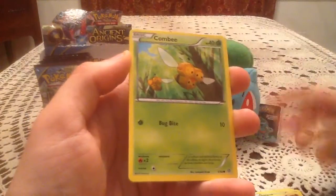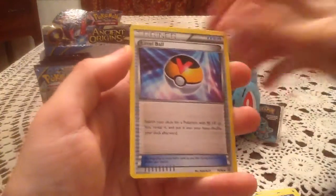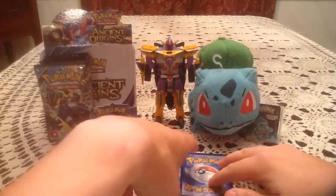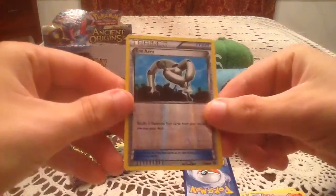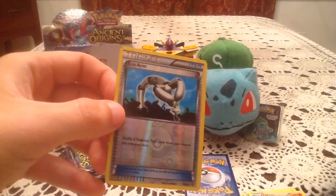Quagsire, Combi, Sableye. Love a Flareon on the reverse holo — Eco Arm, so that's another trainer reverse number 71. I believe I'm still missing this one.